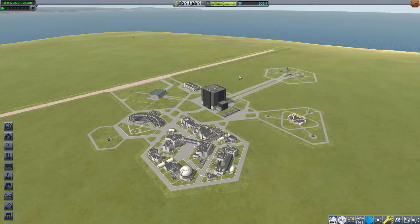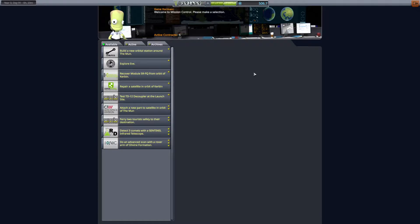Hello everybody and welcome back to Kerbal Space Program where we have started work on our Minmus station. Let's go ahead and look at a new orbital station around the moon. I want to take a look at these contracts, see if we want to get anything — we're a little bit low on funding.